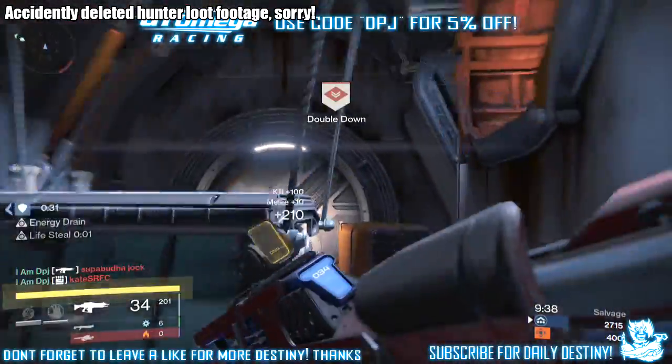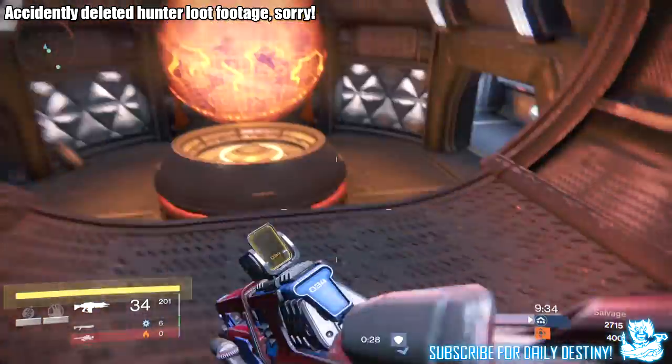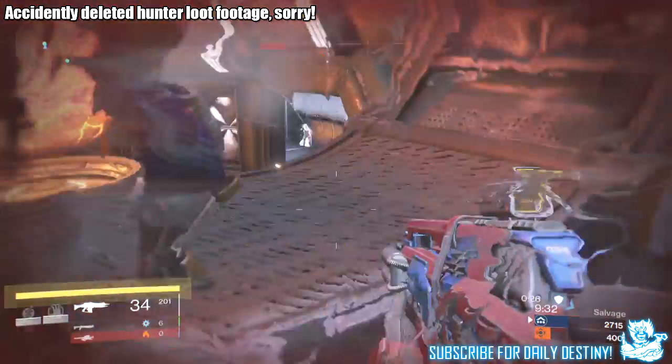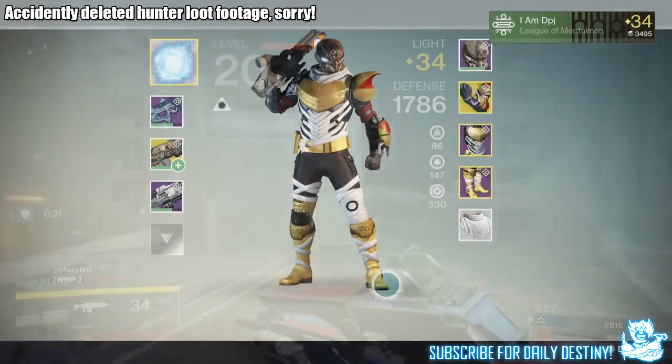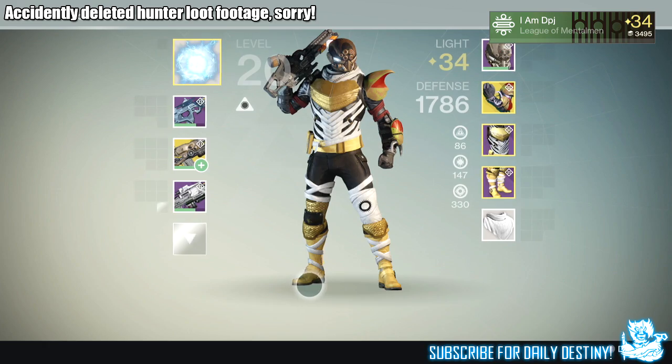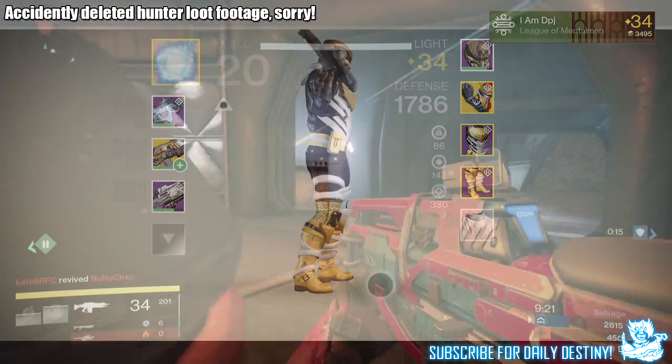Moving on to the loot I got from Brother Vance on my hunter. From the stone tier package I got 2 passage coins. From the bronze tier package I got 2 passage coins and 2 marks of light. I also bought the Boots of the Exile — these things look absolutely badass as you can see on screen. Couldn't miss them, had to take them.